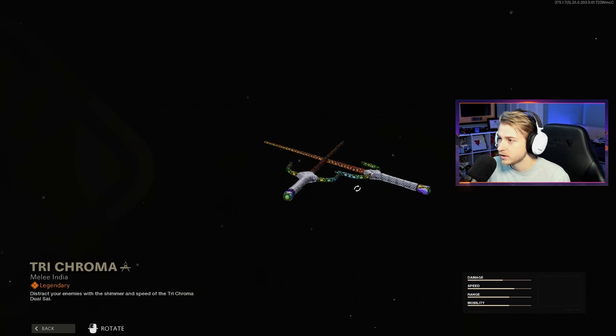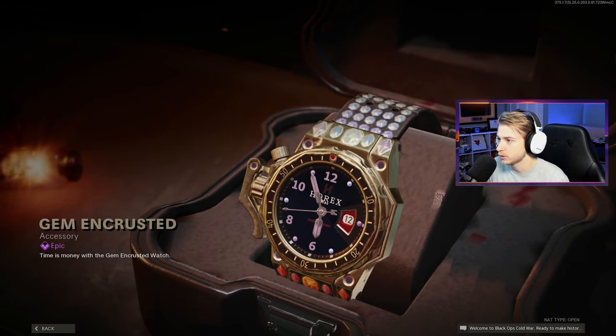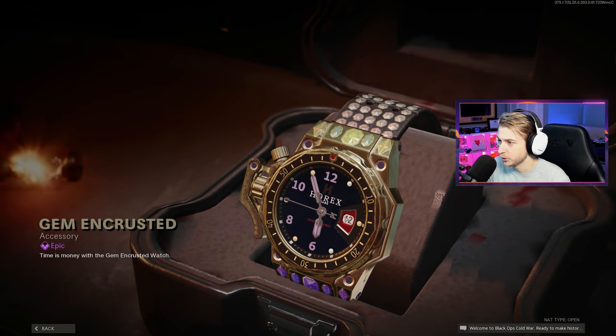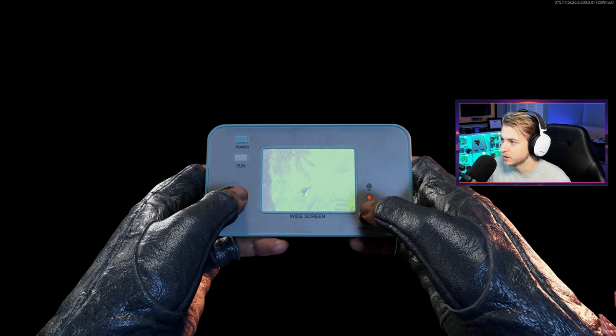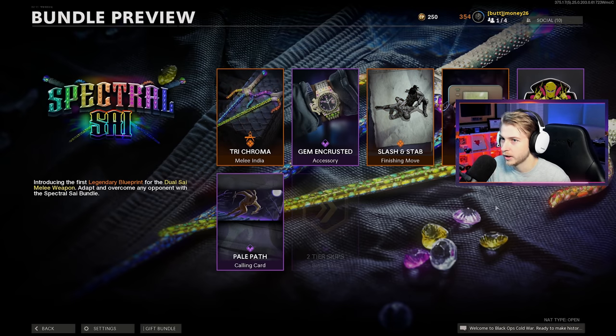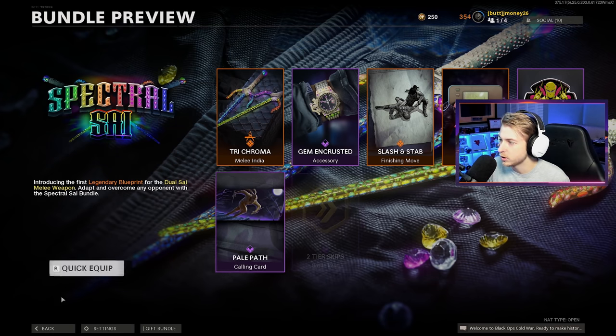These are actually kind of worth it. It also comes with this watch — it's actually like Hiroli. It has this assassination which looks pretty brutal. You also have this — you can play some Dead Ops Arcade, that's pretty cool. He actually just throws it away, doesn't save your progress or nothing. And this emblem and calling card, along with two tier skips.